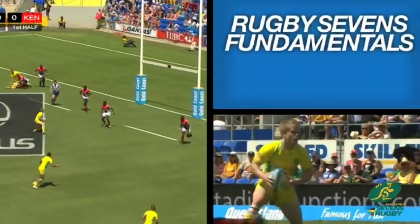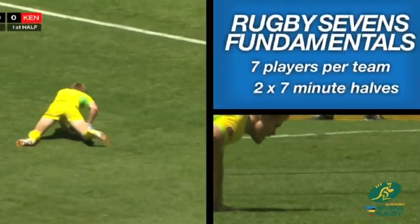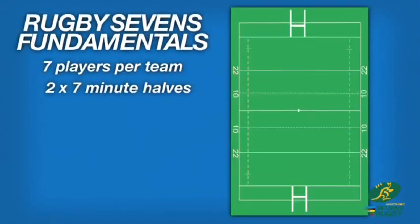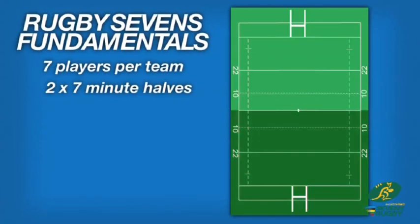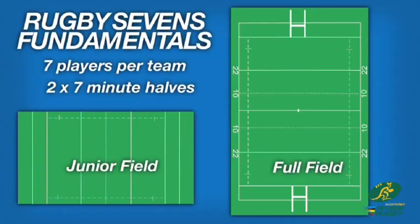A rugby 7s team is made up of 7 players, with a standard match consisting of two 7-minute halves with a 1-minute half time break. Typically games are played on a full size rugby field, however rugby 7s variations do exist, and often junior and introductory competitions are played across half a rugby field.